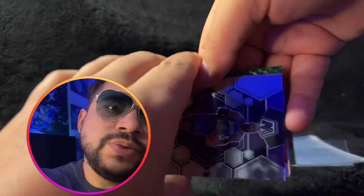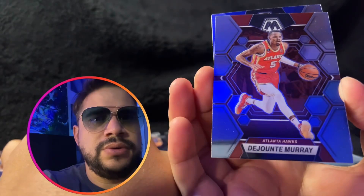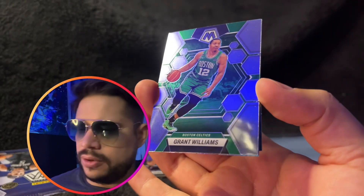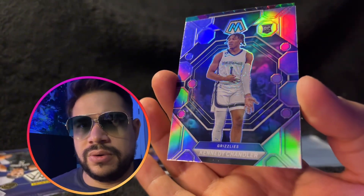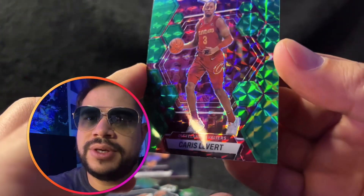No way — another LeBron James! Wow, that's pretty cool. I hit two LeBrons in this box. I don't think I've ever hit two LeBrons in a pack before. DeJounte Murray. Josh Giddey — he's a good player. Grant Williams. Kennedy Chandler — rookie rated, and it's a Silver Prism. And a Karis LeVert.